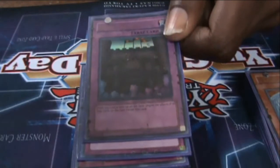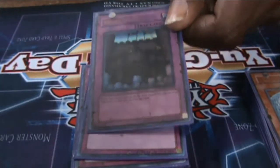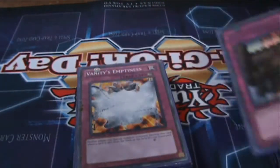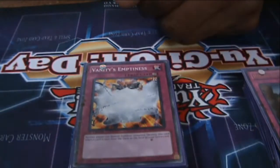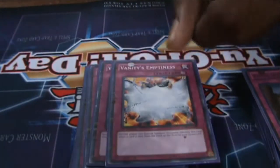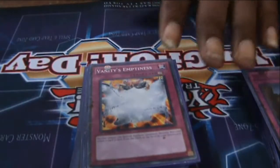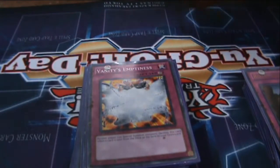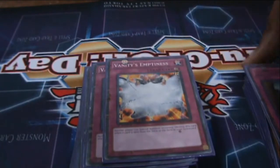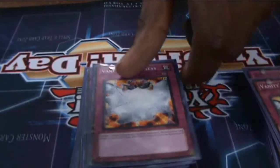I want to stop that back row — you're not targeting my monster, you're not going to destroy my monster with your monster effects. As long as I can shut that back row off, good. Run two Royal Decrees. Three Vanity's Emptiness — once again great, shuts down a lot of decks. You're thinking why run Royal Decree AND Vanity's Emptiness? You have options, and that's the great thing about this deck. If someone is special summoning a lot, I'm going to shut it down.